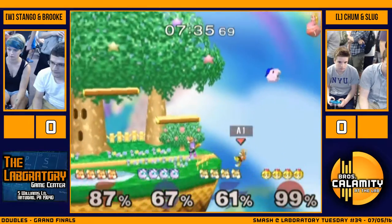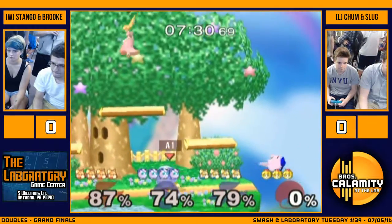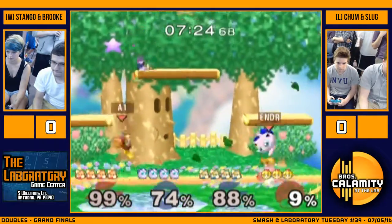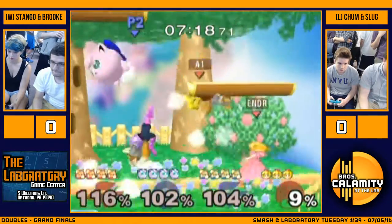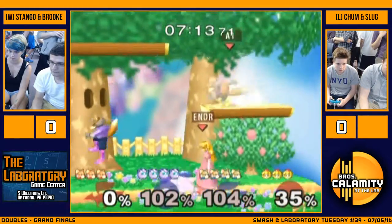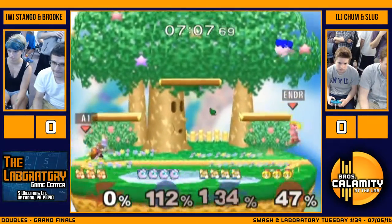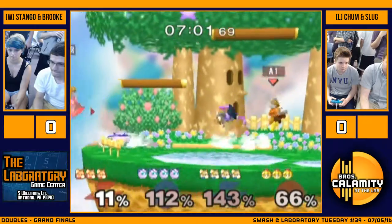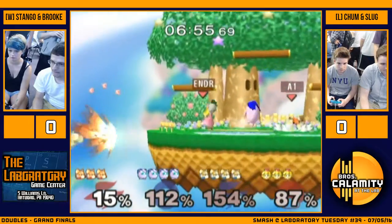Right now I'm liking what I'm seeing though. Chum is definitely doing a lot of control on the edge side of the stage here, and Slug's definitely doing a lot of good things to support him. Great spacing on the stairs. A lot going on here, but we're still sort of even here — one stock isn't a lead.